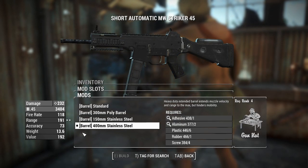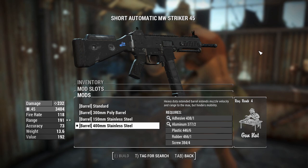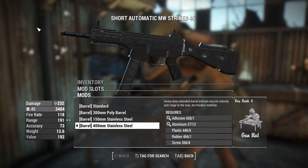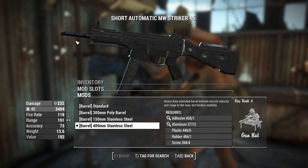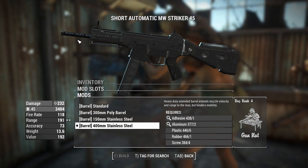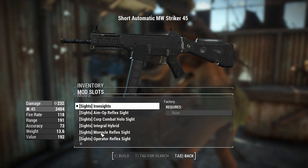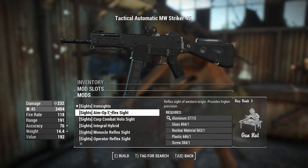We can increase the barrel length to 400 millimetres — thanks for using the metric system. The barrel must mean all the way back here as well, because that is not 400 mill. 400 mill is almost half a bloody metre, and that's definitely not a half-metre barrel looking there.